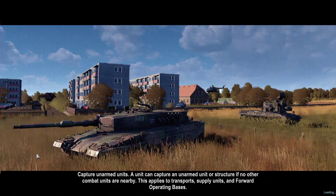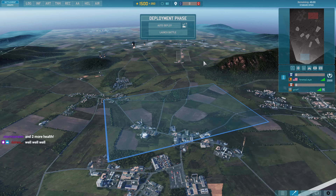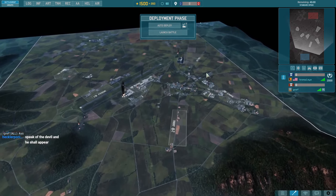Let's go, baby LAV. Would you look at that — look who we're up against. Speaking of the devil. You say his name and he appears. Not good, though, for 7th Panzer on Airport. I can tell you that much.